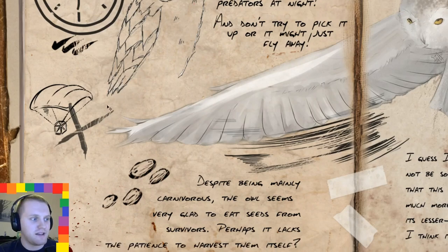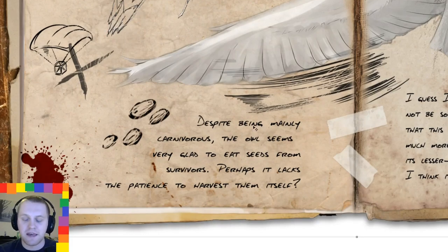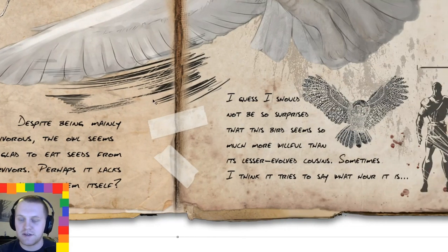I put a little parachute symbol right here that you can see. For taming it, I've written: despite being mainly carnivorous, the owl seems very glad to eat seeds from survivors — perhaps it lacks the patience to harvest them itself. I'm just trying to create a bit of a mythos around this creature, and I thought it might be interesting if its kibble tame was something really simple like stim berry seeds or tinto berry seeds — something you just don't really use all that often but would have to drag out just to tame this up.